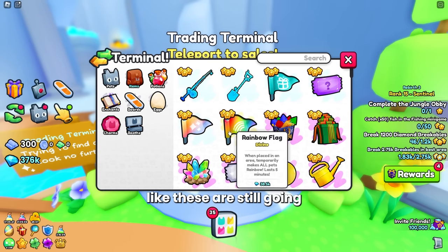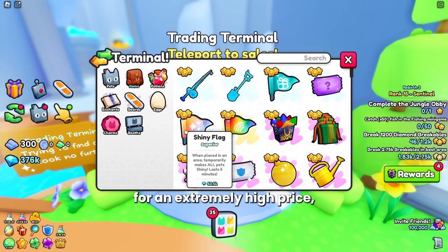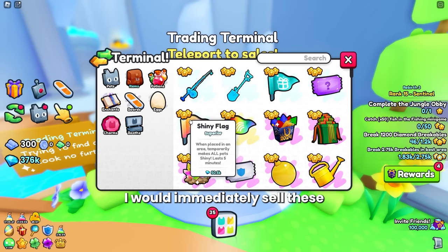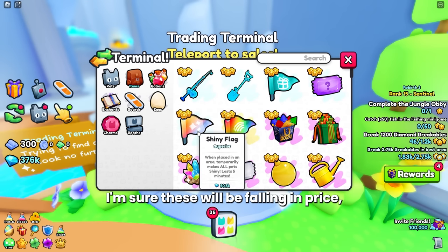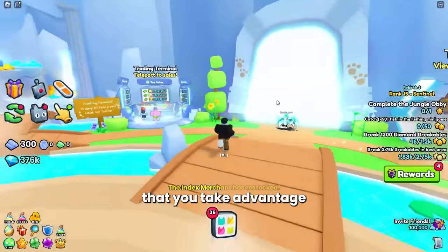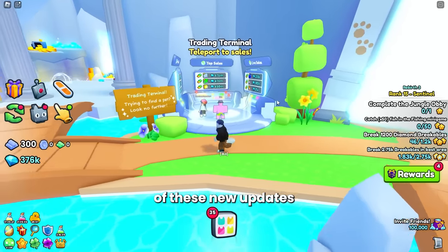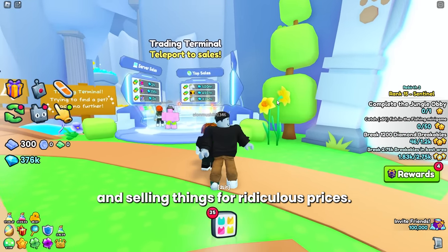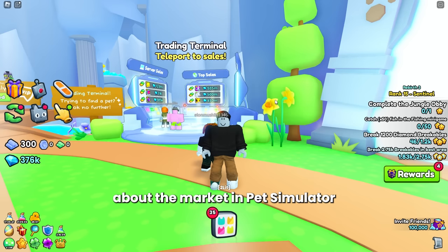For some reason, flags like these are still going for an extremely high price — 50k for each shiny flag. I would immediately sell these if you can, as I'm sure these will be falling in price. It is super important that you take advantage of these new updates because people will be buying and selling things for ridiculous prices. If you are knowledgeable about the market in Pet Simulator 99, you can make a lot of diamonds during this time.